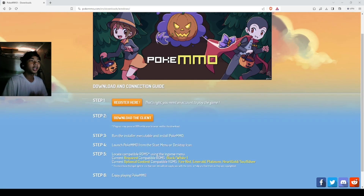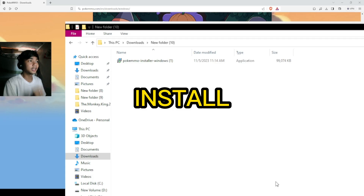After creating your account, you need to download the game. Just click Download the Client. After you download the game, just install the game.